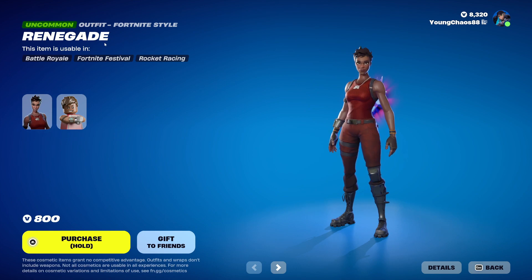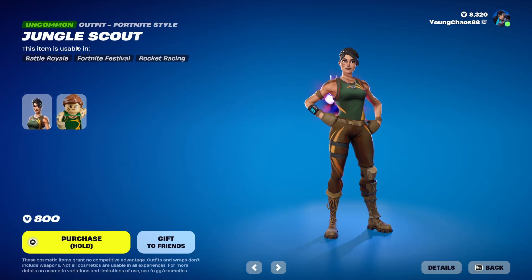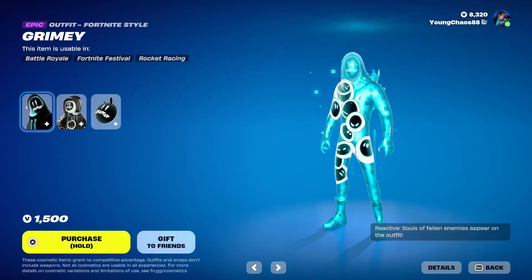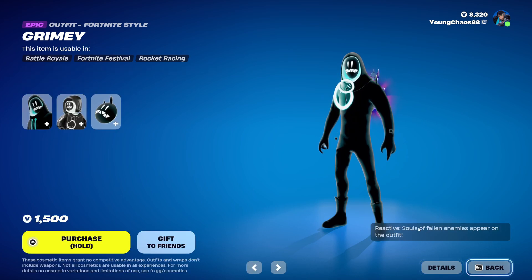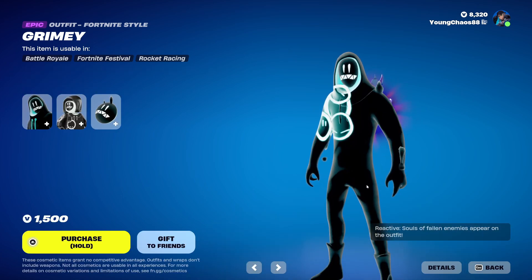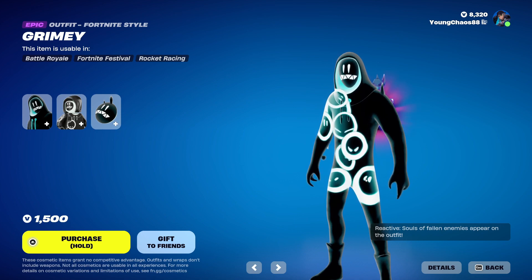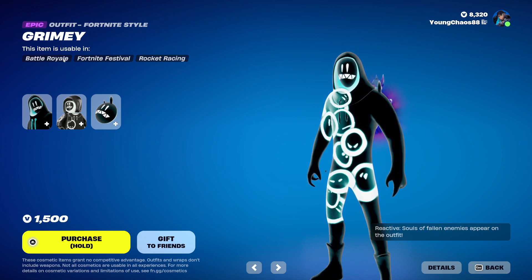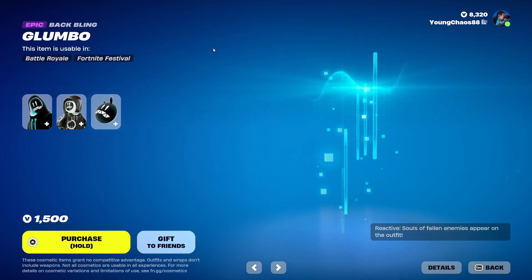We have Renegade Raider, an icon series skin at 800 V-Bucks, also with a Lego variant. We have Jungle Scout, also 800 V-Bucks, with a Lego variant. Grimey with the back bling Glumbo brings it to 1,500 V-Bucks. The skin has a reactivity where it's reactive to eliminations — you'll see a soul from the person you just eliminated appear on the outfit. Really, really awesome reactivity, I love that. And the skin also includes a detailed Lego variant — they did a great job on this one.